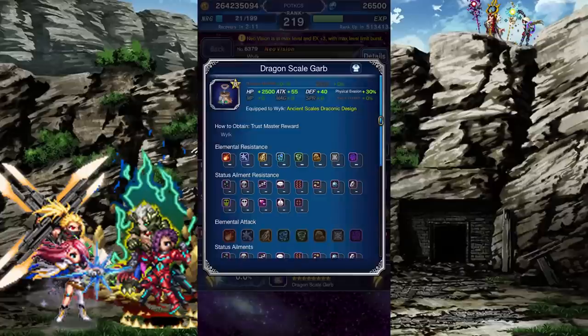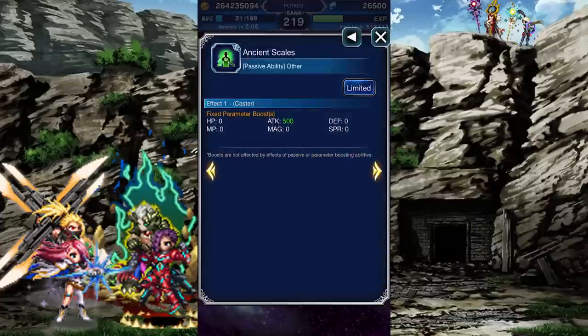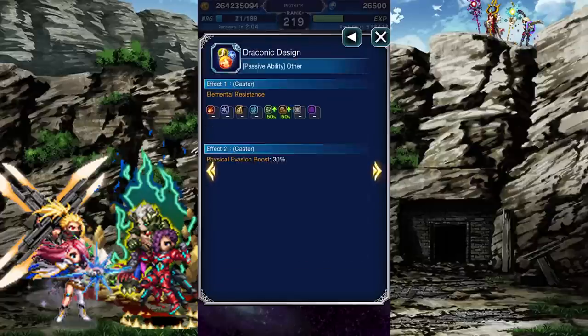Wilk's Trustmaster reward is a cloak of high HP, good attack, and nice defense. When equipped to Wilk, it will also give him an extra 500 attack, so everyone else still gets its elemental resistance and physical evasion.